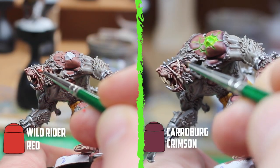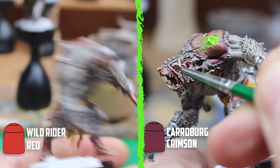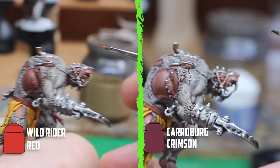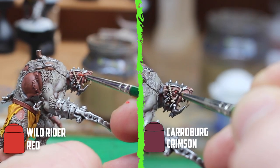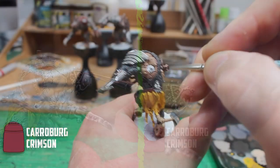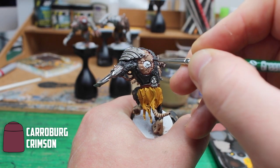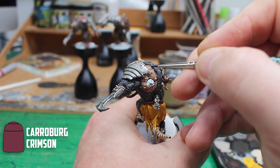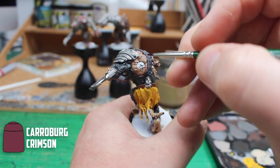For the eyes I went with Wild Rider Red, the brightest red I had, and holding my breath with a steady hand I was able to add just enough onto the eyes to get them covered. Then with a heavily diluted Carroburg Crimson I added a tiny bit just to shade them down. I also added Carroburg Crimson along the edges of the skin to make it look more raw where the skin meets the fur — it's subtle on the brown skin but a lot more noticeable on the lighter skin tones.